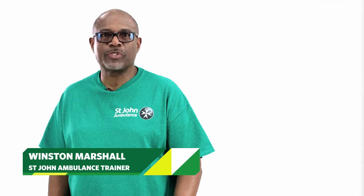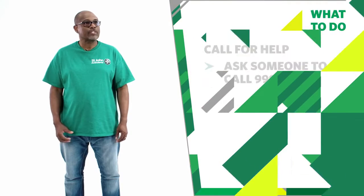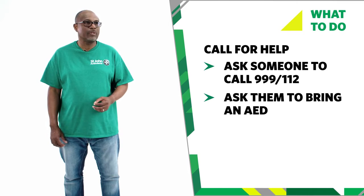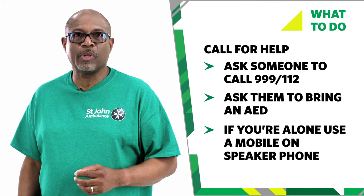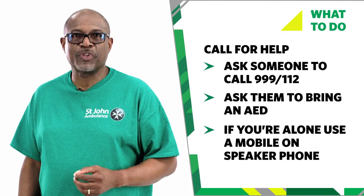If after performing a primary survey you find someone who is unresponsive and not breathing normally, call for help. Ask someone to call 999 or 112 and ask them to bring an AED if one is available while you begin CPR immediately. If you are on your own, make the call yourself, ideally by using a mobile on speakerphone so that you can begin CPR as soon as possible.